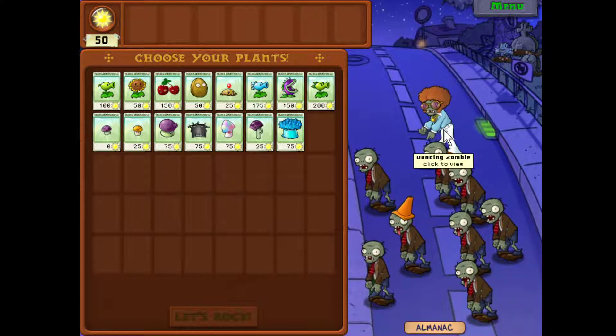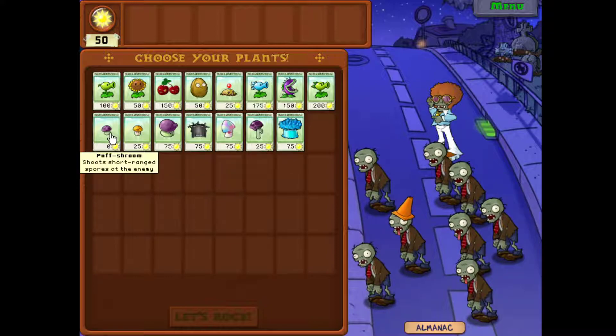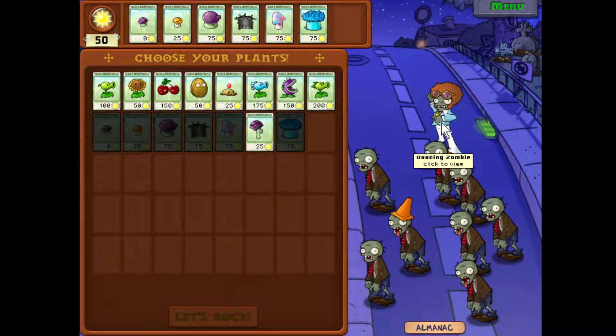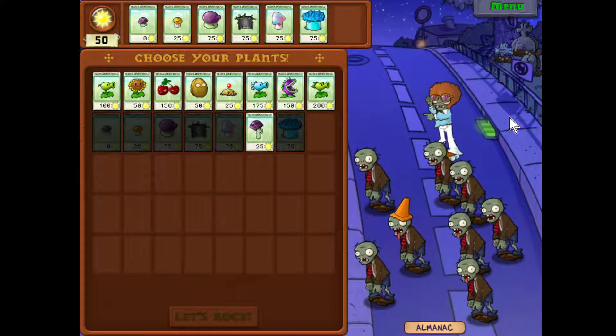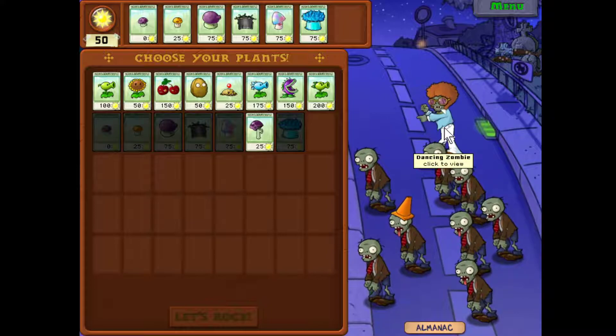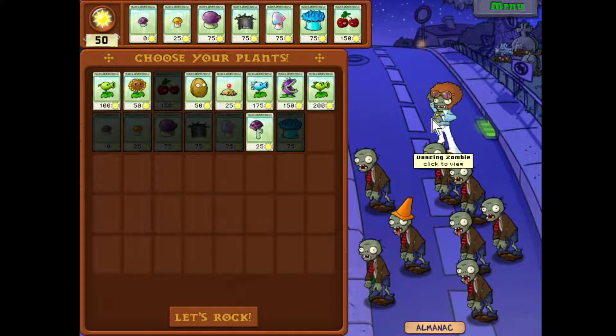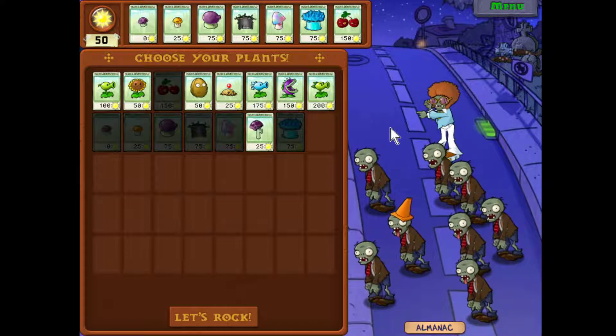Uh oh, disco zombie. A little random trivia: in an earlier version of this game, that dancing zombie used to look a lot like Michael Jackson in the Thriller video. I'm guessing they got sued or something because they took him out and replaced him with this disco-looking guy. He comes out dancing and then his backup dancers pop up out of the ground in multiple rows, so that can get real crazy real fast. I'm definitely going to bring a cherry bomb, but the ice shrooms are going to be super useful if he comes out with his backup dancers — you can freeze the whole lot of them at once.